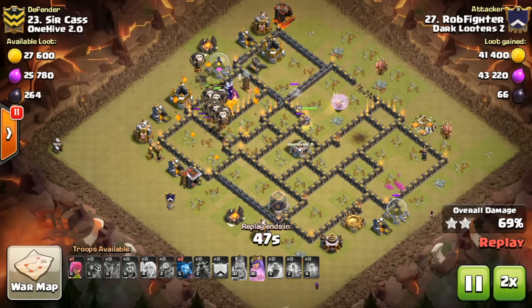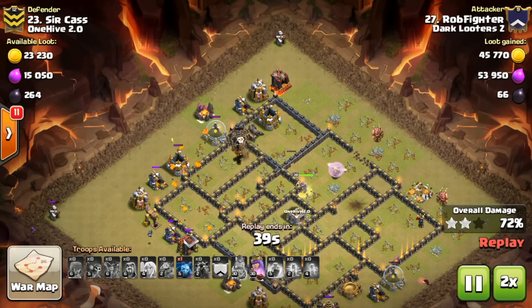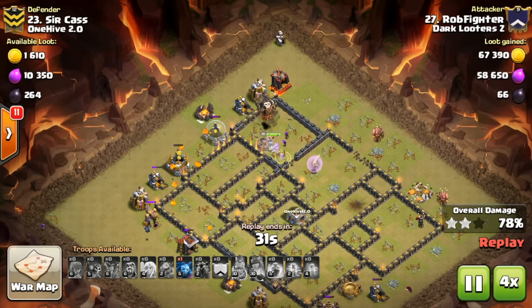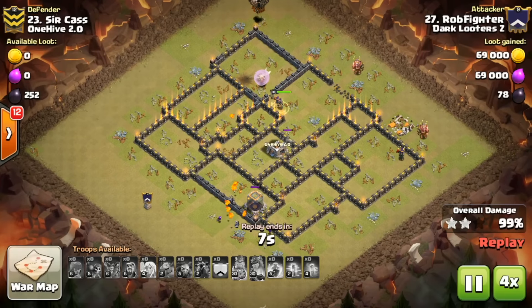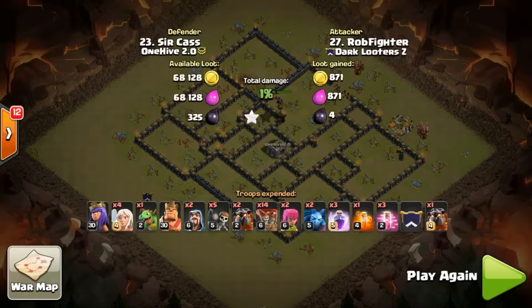Most bases are getting waltzed over right now, but sometimes we still see time fails — that's the most common error I see in the townhall 9 meta. But if the queen stays alive, she puts out so much damage it's usually never a time fail. Beautiful job right here getting it done on number 23.